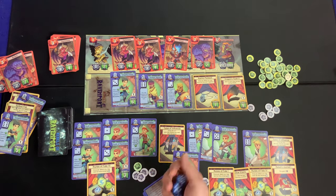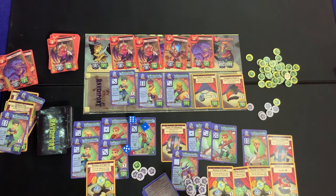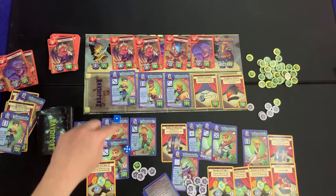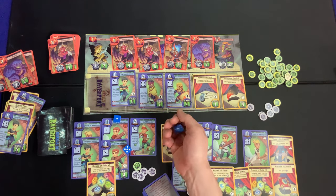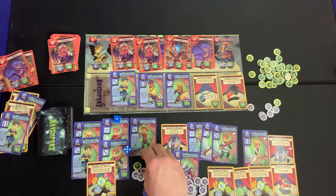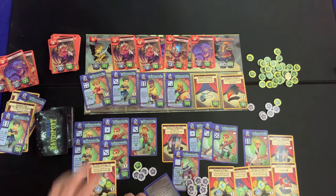Over to the struggling player — they need a hope and a prayer. They go after the Demoness. Rolling one, five, six — they got a one, that's good. They reroll the six and get a four. They needed a two or three. Big oops — can't afford anything. That should be off the board because they cannot afford it.